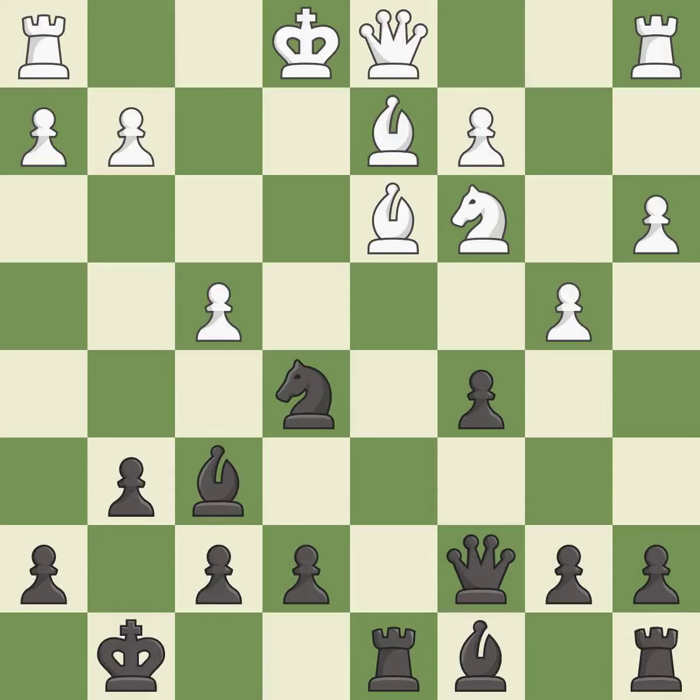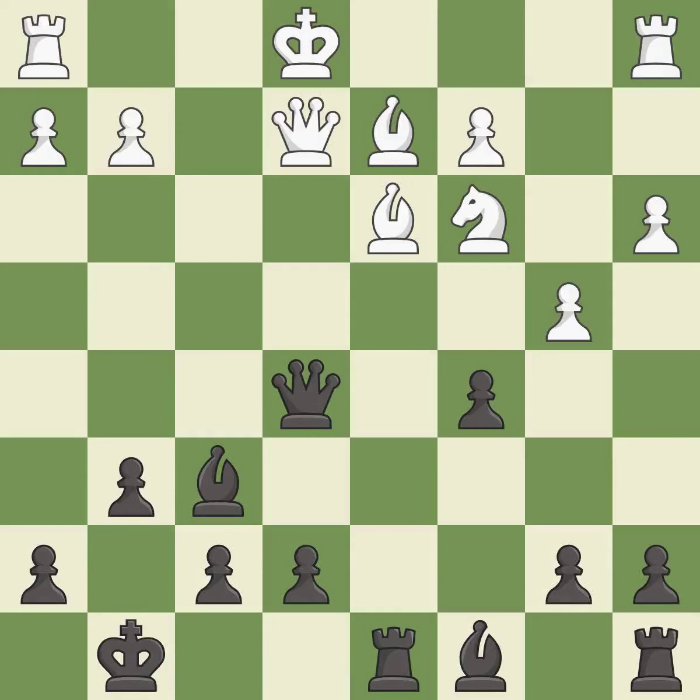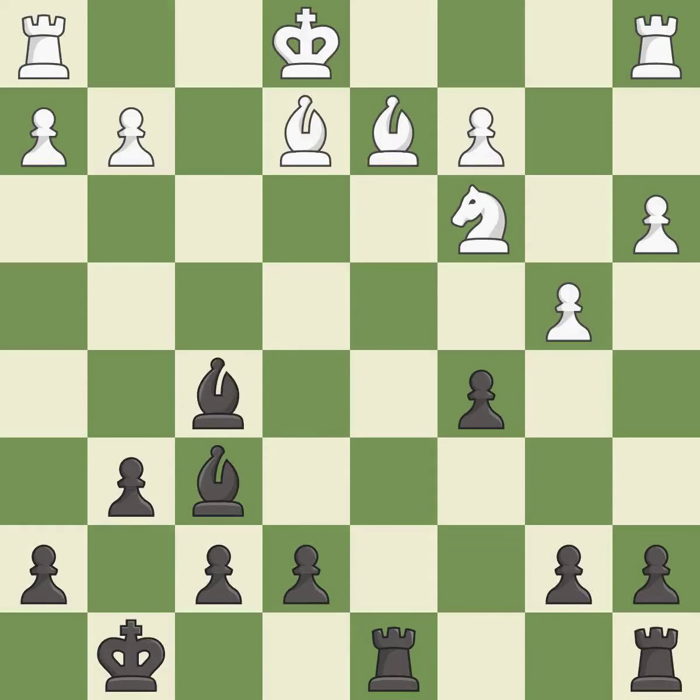This is the only move that works — it is best. This maintains the balance in material with a good trade — it is best. This overlooks a better way to recapture a piece — it is a mistake. This blocks the check from an opposing queen — this is the only good move, it is a great move. That's a sensible reply — it is excellent. Takes back — it is best. The rooks can see each other now, allowing them to provide mutual defense — it is best.